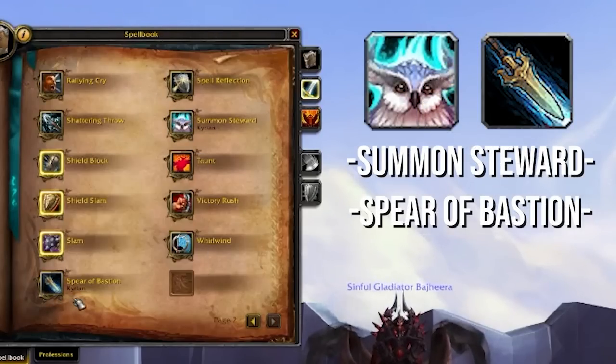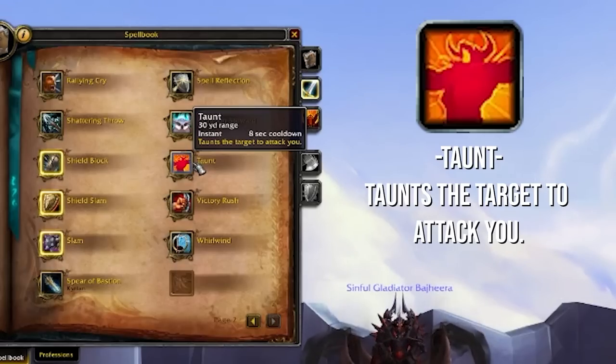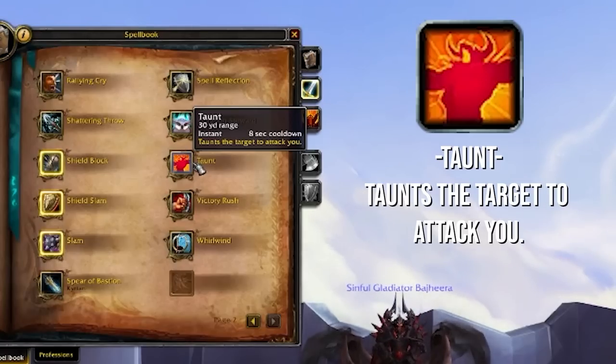Summon Steward and Spear of Bastion are Covenant abilities — we'll talk about those later. Taunt can be useful. You'll see me macroing Taunt in with some of my main attacks, constantly spam-taunting pets to disrupt any sort of pet class. It also helps break you out of CC sometimes. One thing to be careful with is if your healer is heads up — playing with a Paladin or a Monk who can taunt CC on themselves — you might want to disable that macro so you're not messing with the taunt DR or taunting a pet away from your healer's attempt to taunt it.